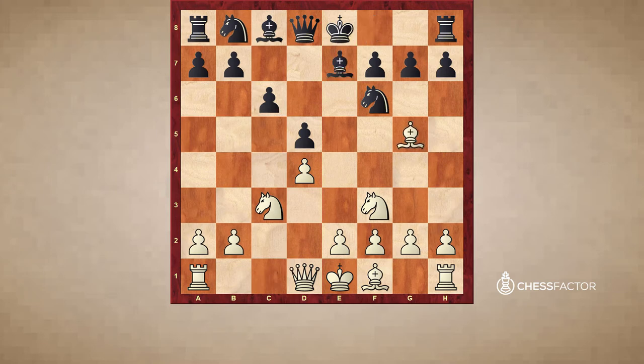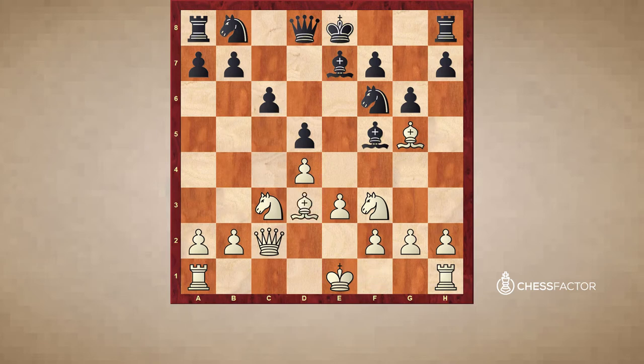Bg5, Be7, and now Qc2 was played, and now g6. This was already relatively harmless for Black, because Black's going to get a chance to play Bf5 with a tempo, and then castle, and then be able to basically equalize. But how to play for more? That's the question. E3, Bf5, Bd3, takes, takes, Nd7. This seems like a dead equal position.